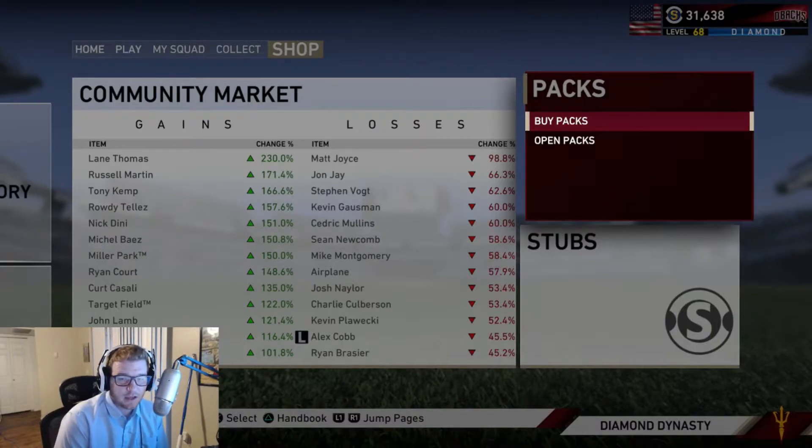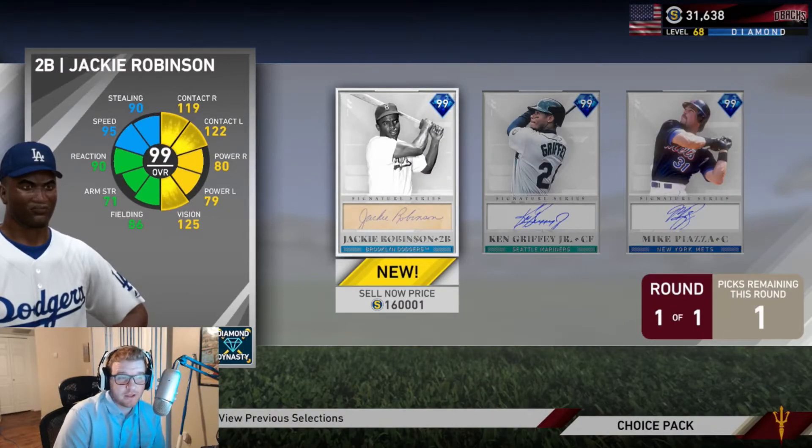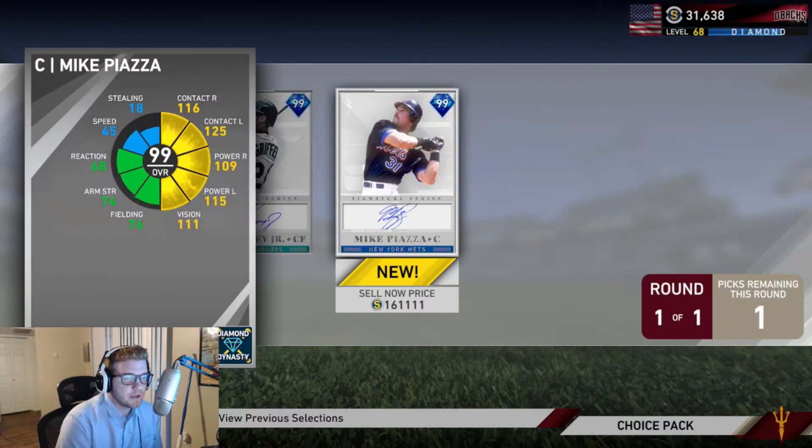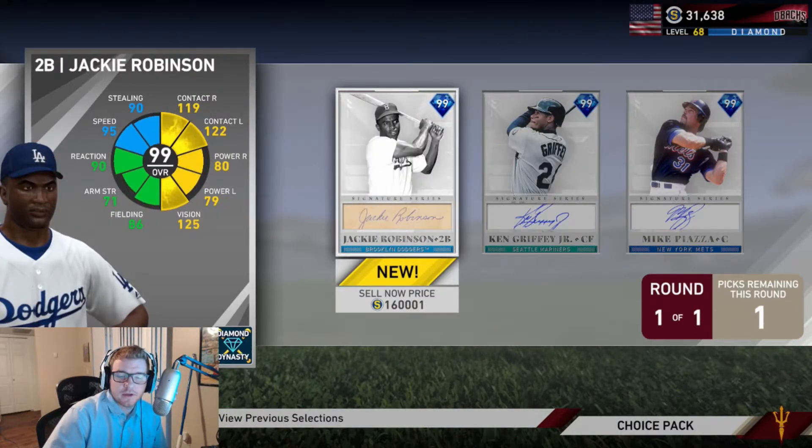I'm not going to automatically take Griffey. I do want to get Griffey at some point, but I want to maximize my stub count. For those of you that are in a rush and don't care about stubs, this is like the perfect way to make a ton of stubs. I'm going to double check these buy orders right now. These cards are free, so everyone ends up getting them. They drop in price a ton. Pretty much every single inning card has gone for under 100K in about a couple of weeks, so I think these cards will probably be at 100K in like a week or two.